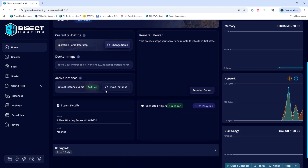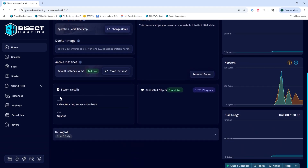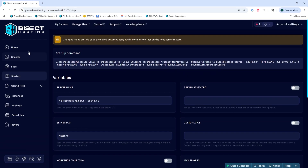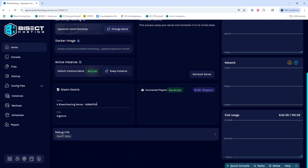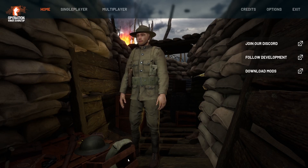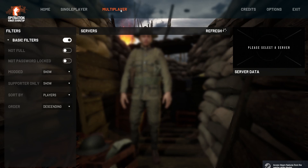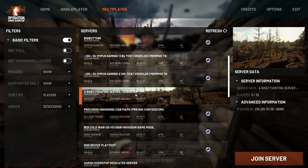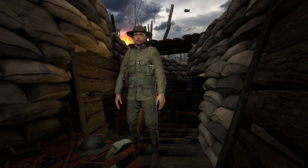Then we're going to take note of the server name. If we'd like to change the server name, we can go into the Startup tab and change the name. But for now, we're just going to take note of it from the homepage. Once we've done so, we can launch Operation Harsh Doorstep. Then from the main menu, we're going to choose Multiplayer. You'll see a list of servers, and we can look for our server name, double click the server, and join our Operation Harsh Doorstep server.